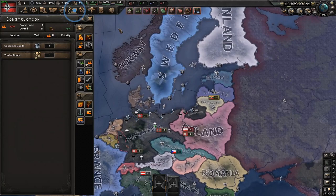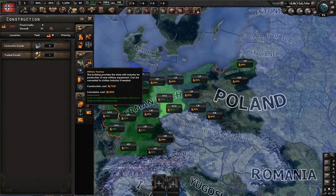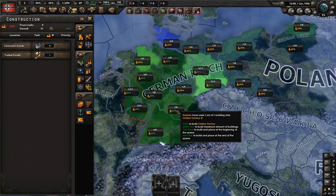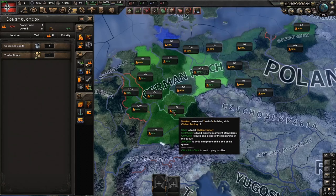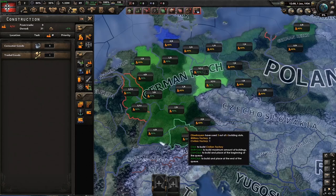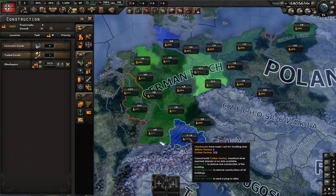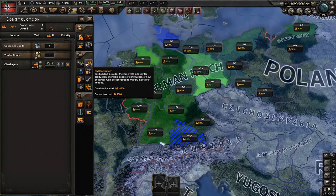Next is your industry. I would recommend building civilian factories until around 1938, and then build military factories. Two quick tips: first, I would recommend building factories in a state with the highest infrastructure — you can see where my cursor is here, this state has 80%. My second tip is that if you press Shift and then left-click, you can max out the amount of building slots in that state with the maximum amount of that building.